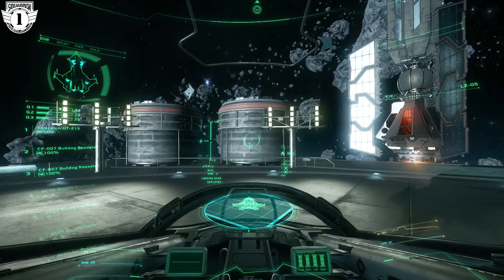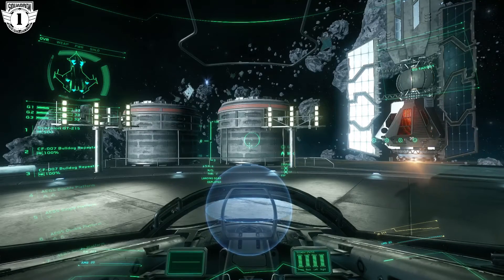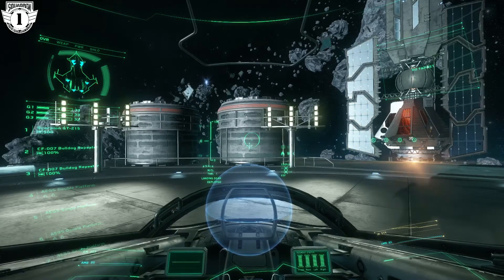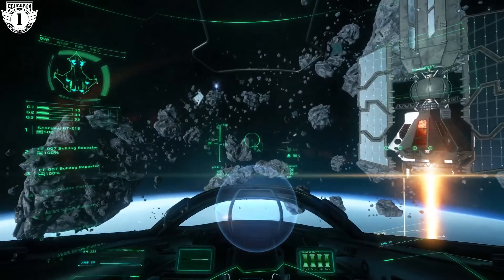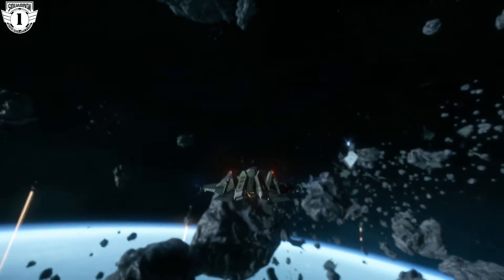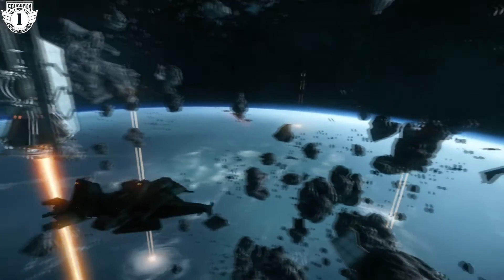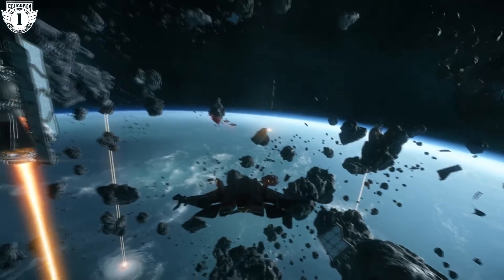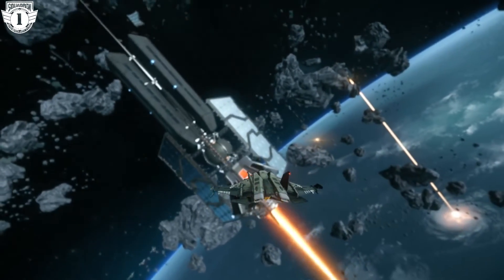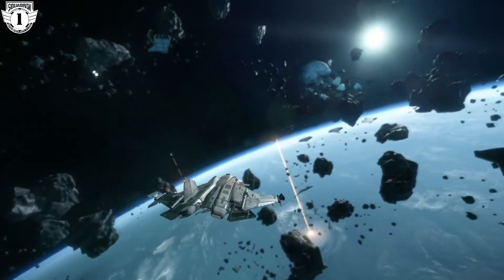So that's basically takeoff and landing. Let's go from the beginning: jump into your ship, power it up — it's in combat mode. To take off, press R, then double-tap your thrust, and you're off and dogfighting.